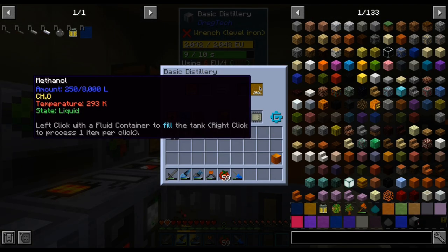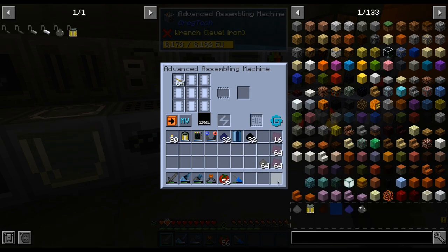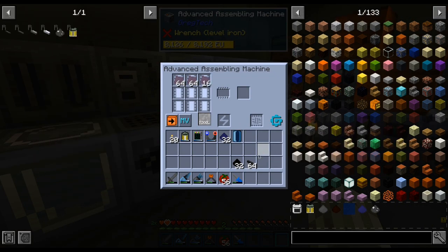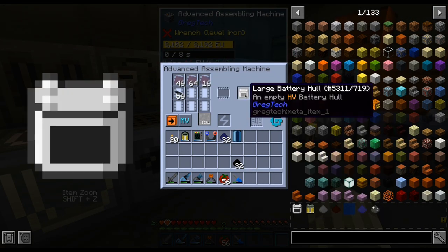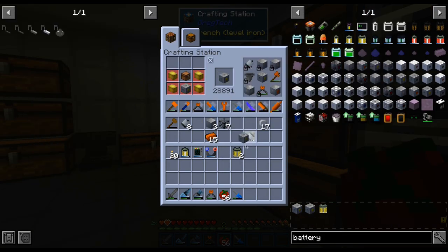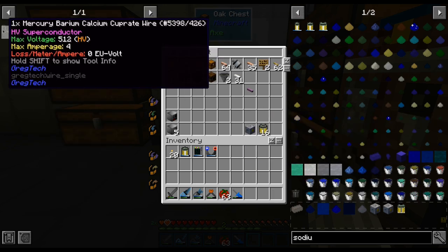While we wait for some polyethylene to build up, we can prepare the other chemicals and parts needed. And when all the required materials and parts are ready, we finally assemble our batteries — we are going with sodium ones because these are the easiest to make. Then we swiftly make a battery buffer, but we put these parts in a chest since we need some cabling before using these.